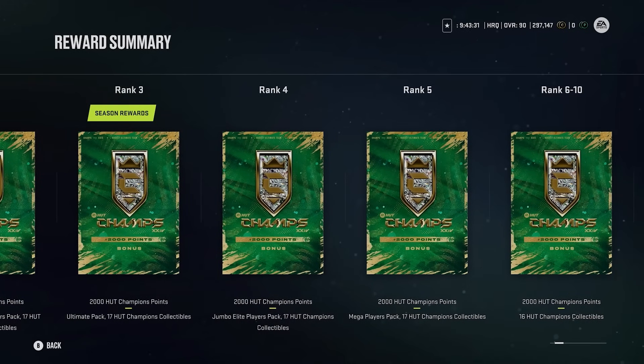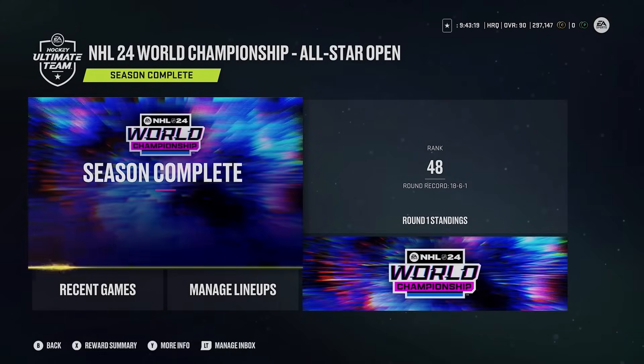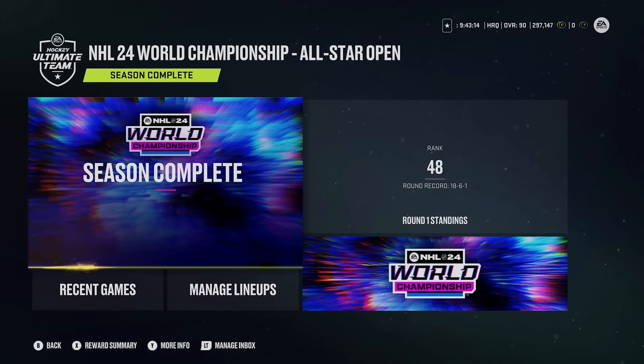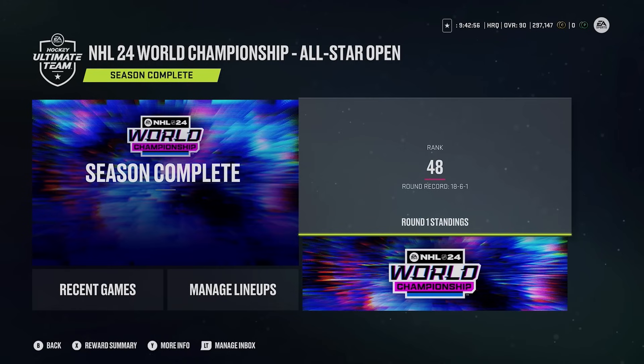I also opened my rivals and GWC rewards. In this GWC I did okay — I didn't have the best run. I finished strong though. My record was 18-6-1, so definitely not my best showing. I lost to someone that won 22 games twice, which was tough. Regardless, I'm pretty happy with my runs here. Let's check out some of the gameplay highlights and then move into the pack opening.